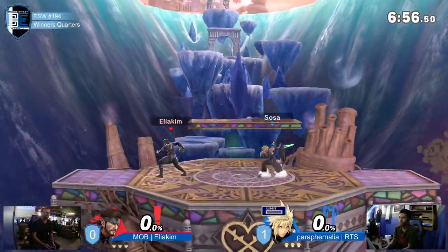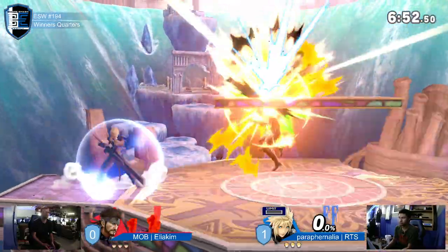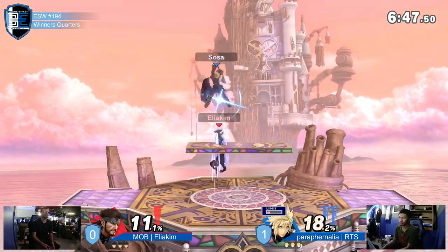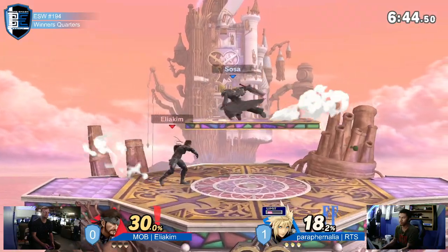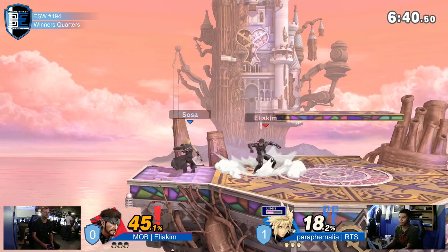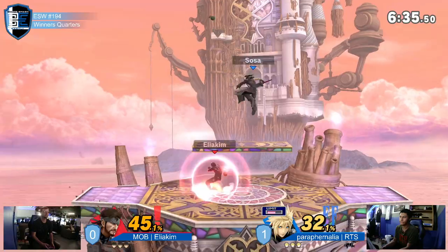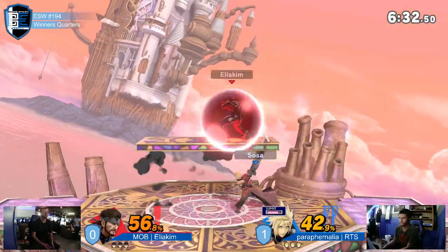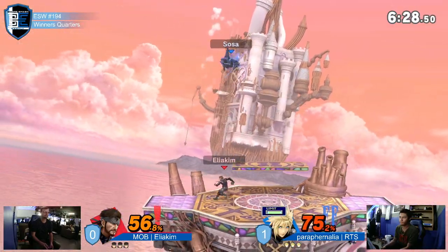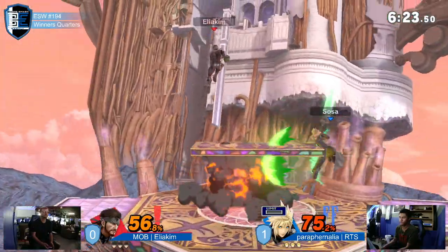We're going to Hollow Bastion. That center platform is going to be real key in that matchup. Let's see how both players utilize that platform for coverage, for combinations, to get those aerials up, get those up airs started. We're already seeing Eliakim sitting right underneath that platform. He wants to get that turtle going with the grenades and the C4 as well. Turtle up, Eliakim. Now we're seeing Eliakim add a little bit of spin to the grenades — bouncing them to control space like this. Full Limit is going to go to waste there; unfortunately the shield is going to protect him.